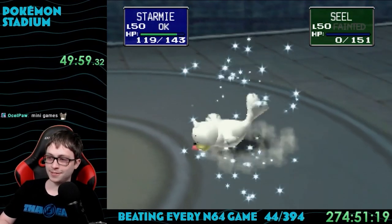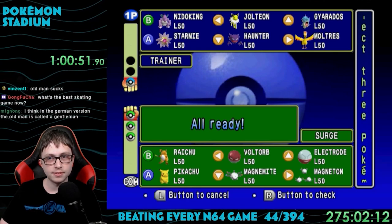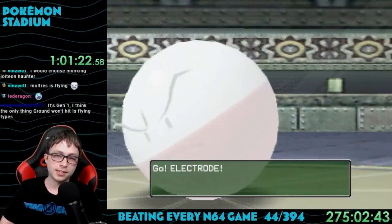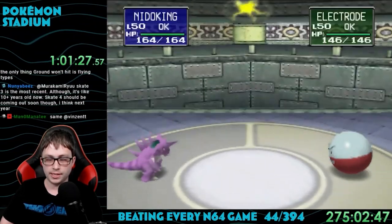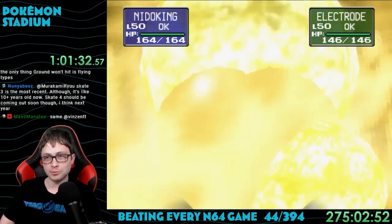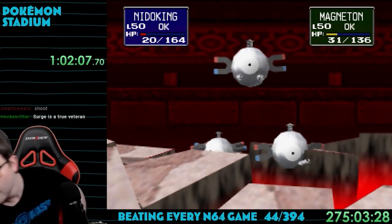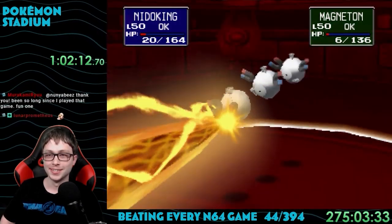Next up was Lieutenant Surge — his entire party is full of electric types. Nidoking was a great choice knowing Earthquake, but the rest of my team was iffy. I ended up bringing Nidoking, Haunter, and Moltres. Right off the bat, Electrode used Self-Destruct to bring Nidoking to very low HP. Earthquake took it down, then Magneton lived through Earthquake and randomly knew Hyper Beam. Haunter took it down, then Surge's signature Raichu came out — and it knew Surf!